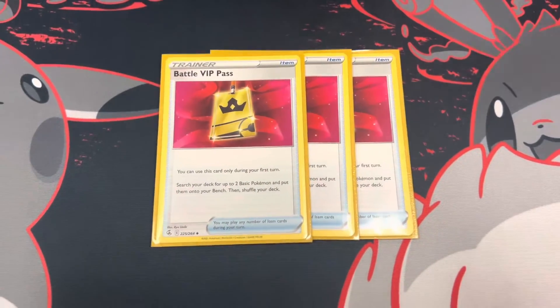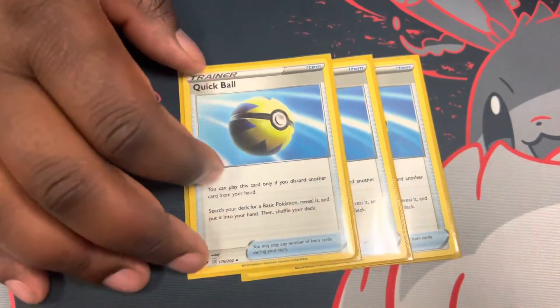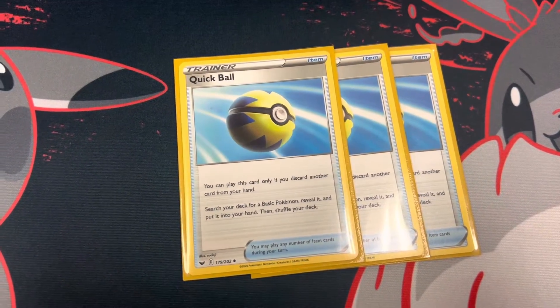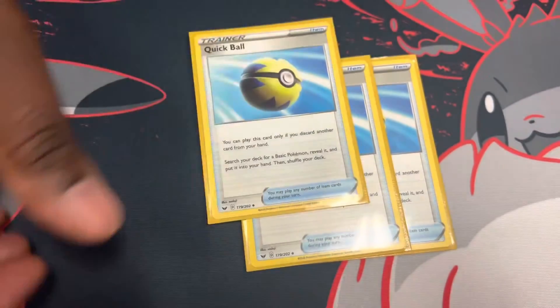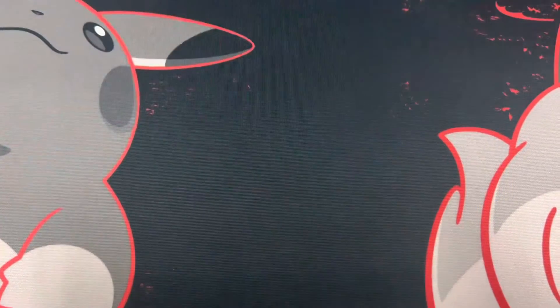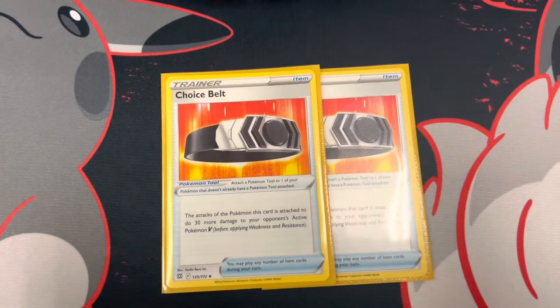Once you get VIP Battle Pass off, you've basically won the game and the rest is discard fodder or Lost Zone fodder. Quick Balls — I run three. You don't want to discard too much but you want to discard enough, so three is a good ratio. Quick Balls get you your Giratinas, Orangurus, Cramorants, anything. And two Ultra Balls, mainly for your V-Star — if you need that late game push or just need to put a bigger body out when you don't have Quick Balls. Two Pokemon Tools for your Cramorant or Giratina.